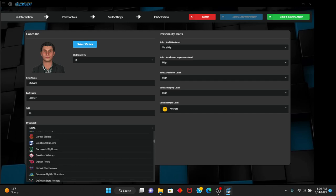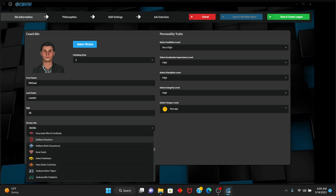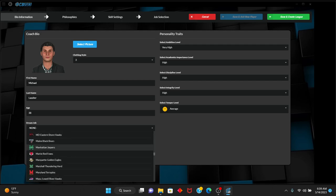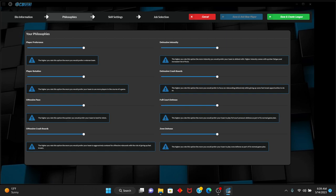I am from Iowa, from the Midwest. I don't want to necessarily have a giant of the game, but at the same time don't want a tiny school either. The dream job — well, that would be cliché to say Duke. Yeah, we'll actually say the Minnesota Golden Gophers are the dream job. Kind of a random one, but again, Midwest. So you can say your philosophies — the higher you rate this, the more you prefer.